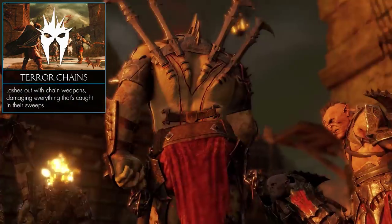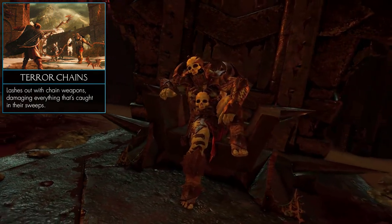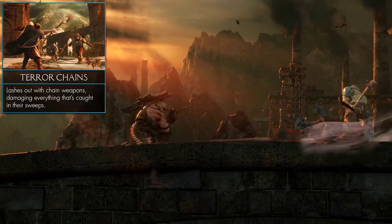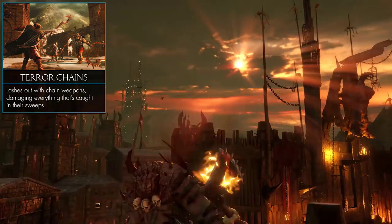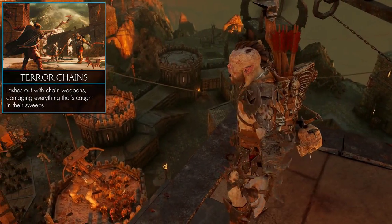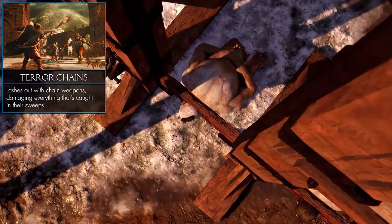From Mystic we move on to Terror. The Terror tribe is all about fear and intimidation, and so is their special weapon. They use chain scythes — essentially elongated blades on the end of metal chains. These can be used for whip-like and whirlwind attacks at range, making them extremely dangerous against multiple enemies from both close and mid-range.